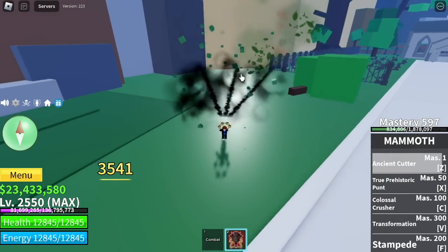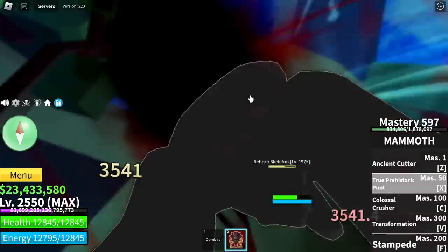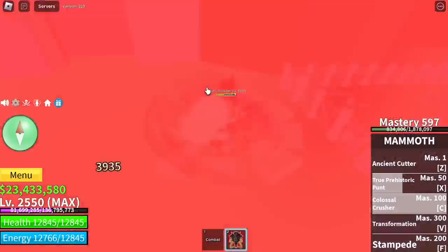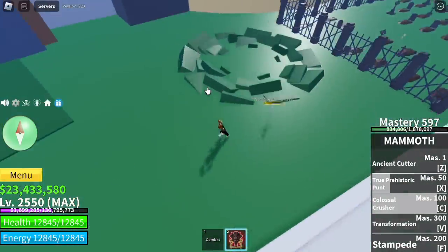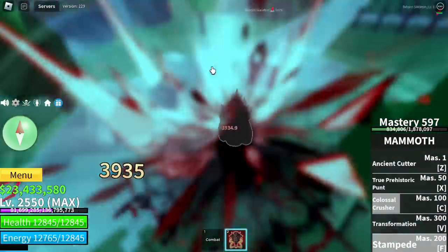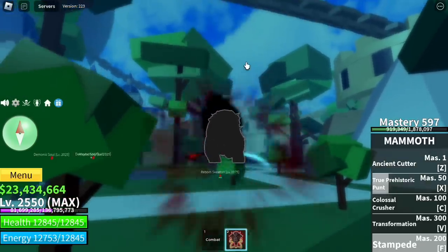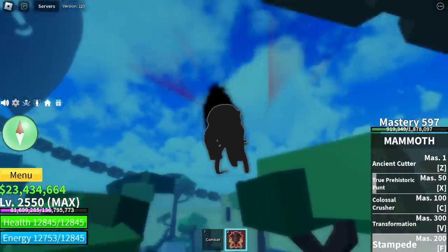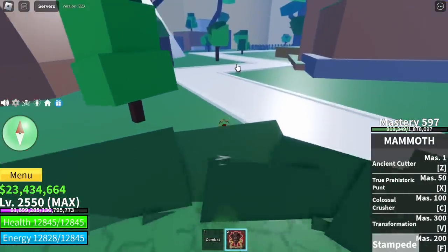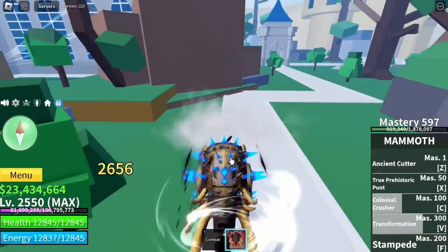So this is the skill: the Ancient Cutter. This fruit has a Transformation, which means it has two sets of skills. That one is the true prehistoric punt. This is the C skill: Colossal Crusher and Stampede. Stampede can also damage. You can also use this one to run, but you still need to charge, so you will really get hit if you charge in front of your enemy. Anyways, this one has Transformation and the Transformation has damage.